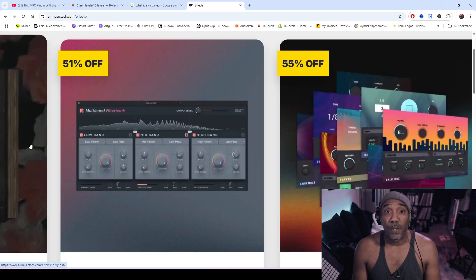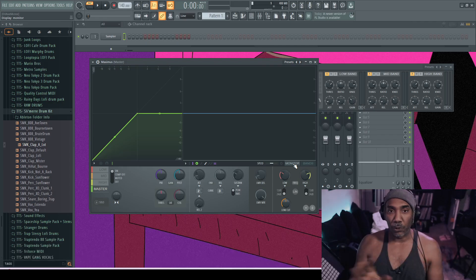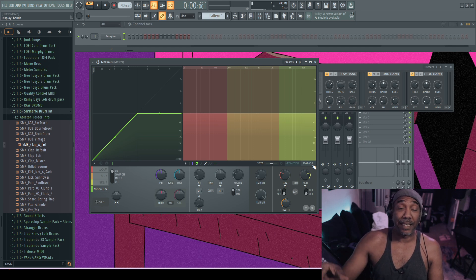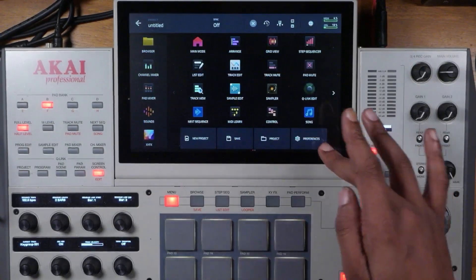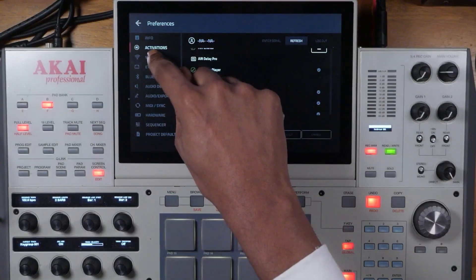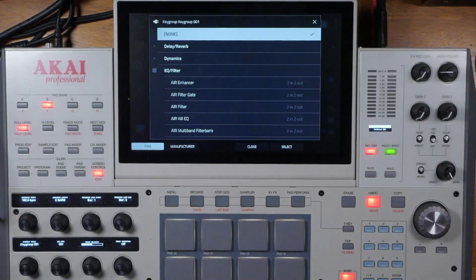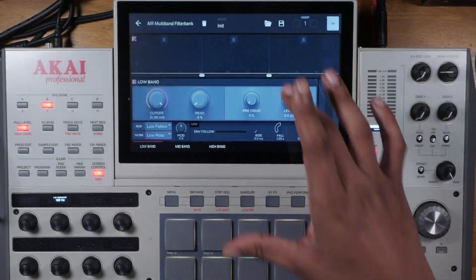It's called Multi-Band Filter Bank, and they gave it away for free during the holiday season. It works on Windows, Mac, and yes, on the MPC itself. For those familiar with something like Maximus inside FL Studio — which can be used as a multi-band filter and compressor — it shares a lot of resemblance and functionality, if not improved in some aspects. Since it's a paid plugin, you'll need to go to Menu > Preferences > Activation, log in, enter your serial number, and make sure your Wi-Fi is connected.